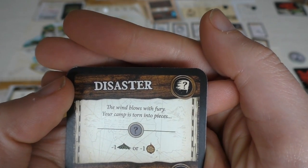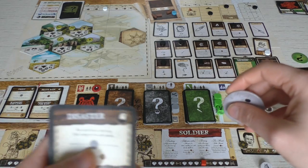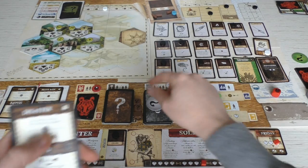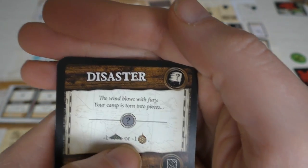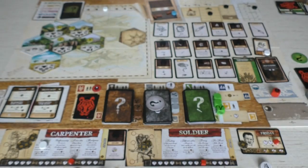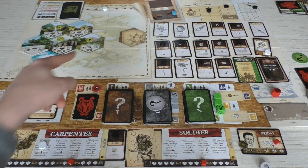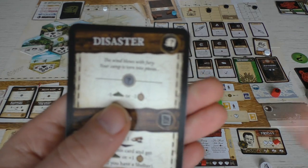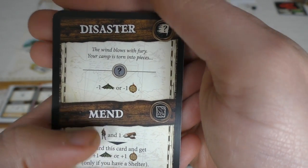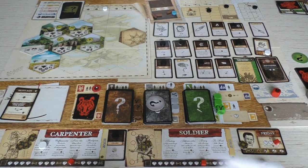Disaster! 'The wind blows with fury — your camp is torn to pieces.' That's really not good. The game made a decision for us. We place this on the gray question mark. We have to lose one roof or a palisade. We don't have a palisade, so it will be a roof level — down to one. Now that means if we move camp, we don't lose an extra roof level. We already lost that roof level from the storm, which is too bad.